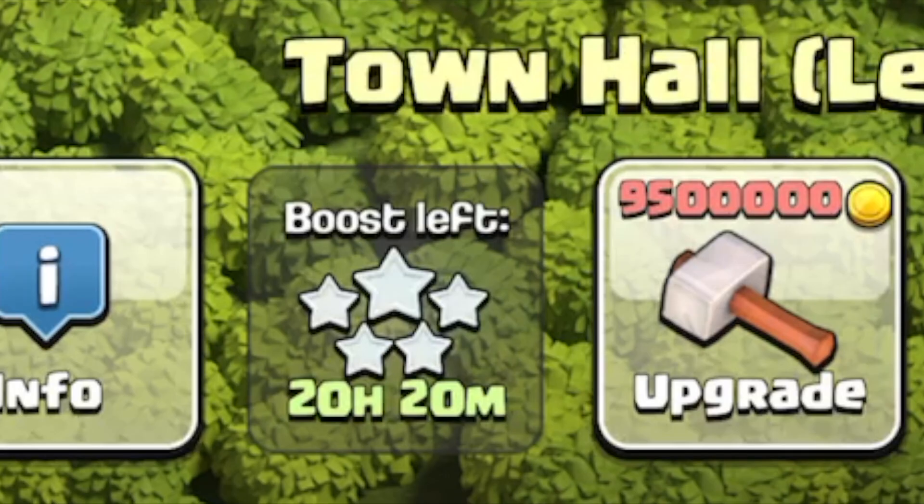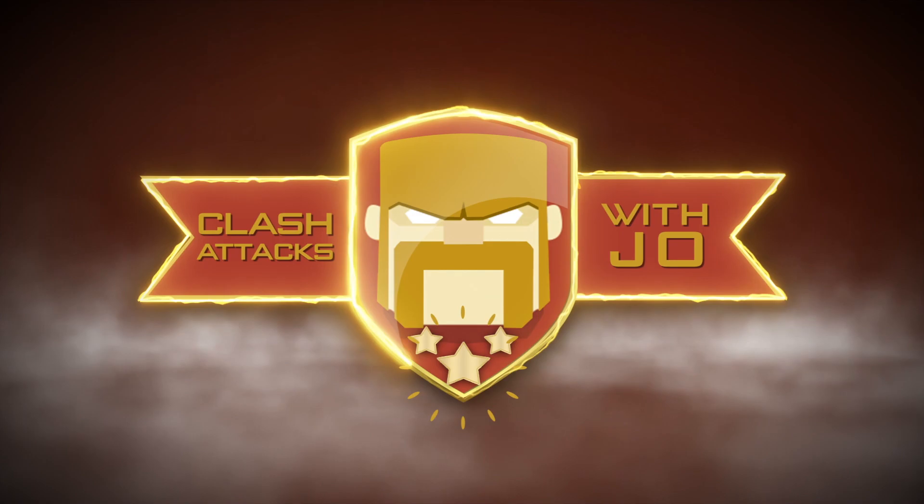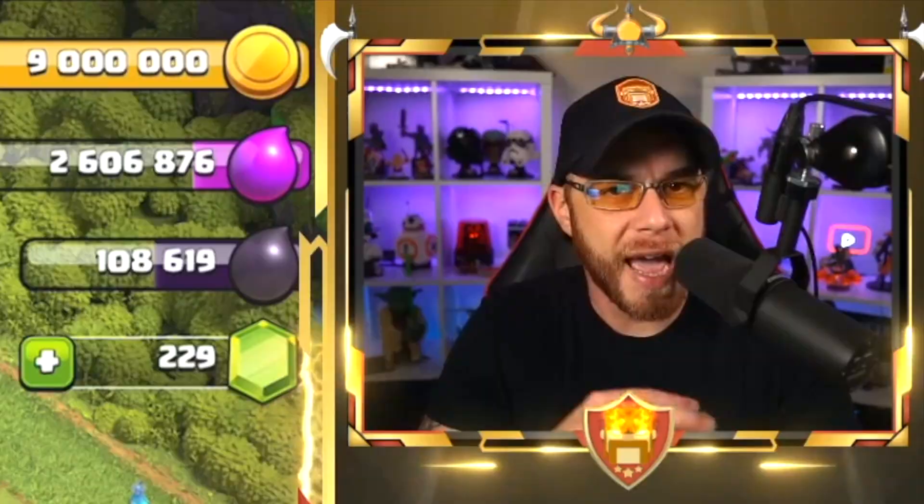Today, after four days of being on Town Hall 11, we are experiencing loot overflow that could have been waste if I didn't plan my upgrades wisely. So today was supposed to be Grand Warden — we were going to explore what it does and how it works — but we're going to have to save that for the next episode because we have a problem on my base right now.